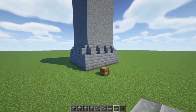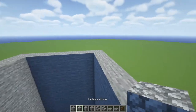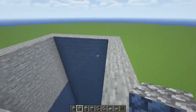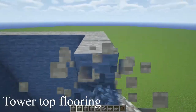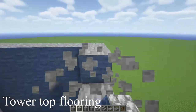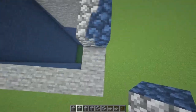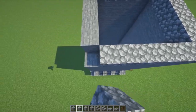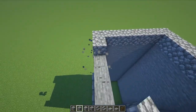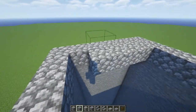And there's our base. Now let's work on the top of this tower. Decide what you want as the floor at the very top — I'm going to go with cobblestone for this one. We're actually going to remove this top layer and replace it with whatever flooring you want. And from here, let's fill in that top floor.